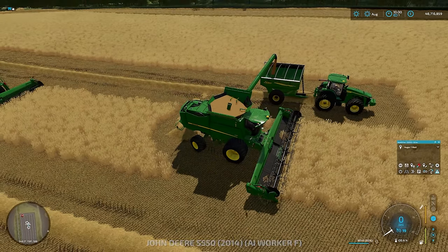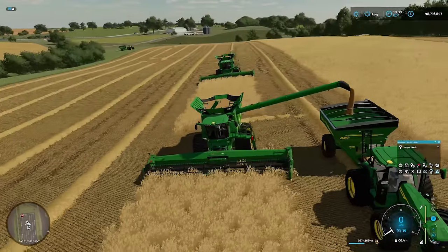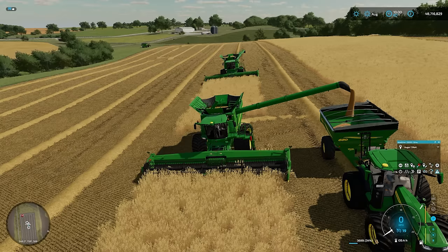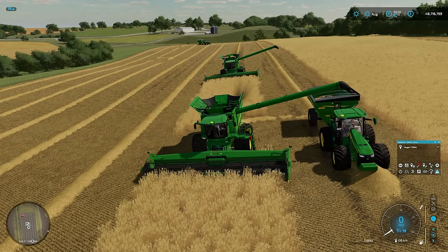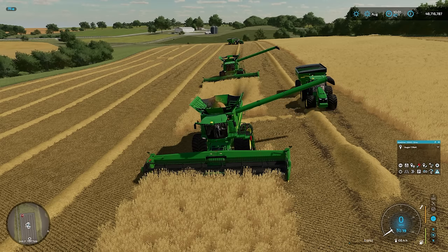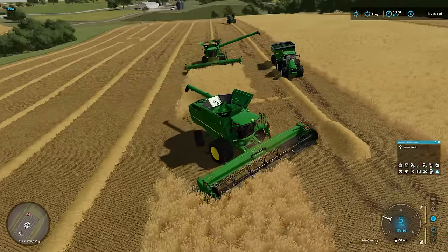We're back in combine one. Auger wagon number one has arrived and is unloading. You can see auger wagon two, you can see the truck up at the sell point. You can see auger wagon two pulling back to its trigger point, you can see the combine opening its auger, and auger wagon two heading on over to unload. At the same time, auger wagon one is moving out of the way and will park up, just out of reach of combine two - which it looks like it has.